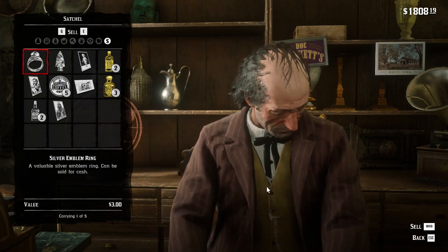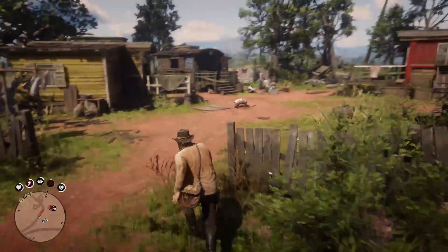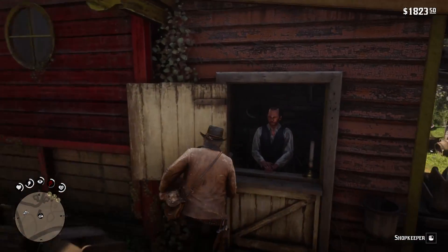The third fence vendor can be found to the north from Rhodes. This one is slightly outside the city in a gypsy camp. The shop is behind the red house.